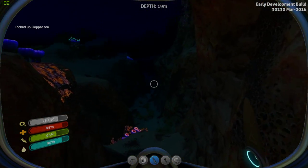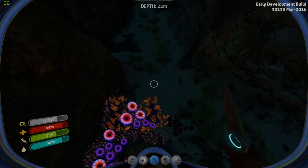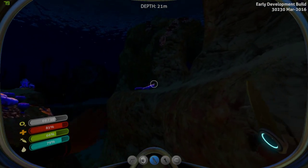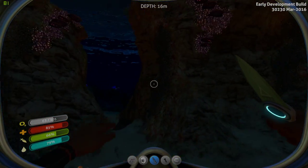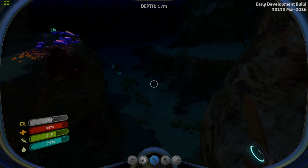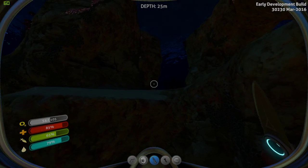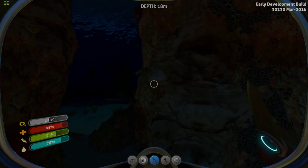There we go, a little bit of copper. How much do I have so far? Three pieces. I need like eight - I know it's gonna be one of those items I'm gonna need more of than I actually have. Especially if I want to make batteries, and I do want to make a few batteries. I need to get a power supply started for the base, and that's gonna require at least a battery. But I also want a flashlight.